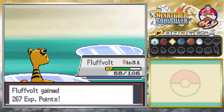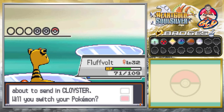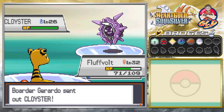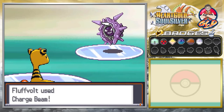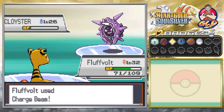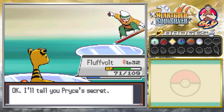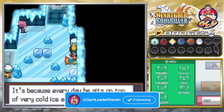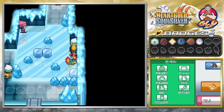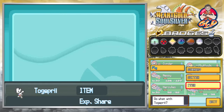Border Gerardo comes out with Cloyster — let's stay with Fluffbolt. Charge Beam attack, supercharged for the win — Cloyster defeated! Border Gerardo is beaten. So what is Pryce's secret? Apparently, every day he sits on top of very cold ice and trains his body and spirit. Okay, cool — I hope he doesn't get frostbite or anything. Let's go ahead and take this experience.